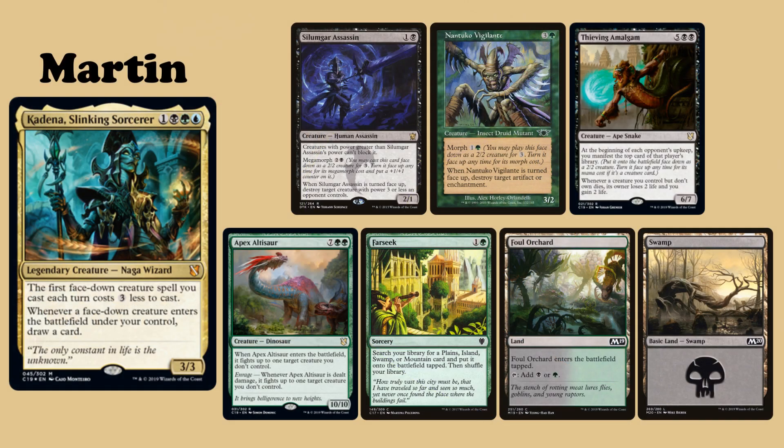My commander is Kadena, Slinking Sorcerer. I keep an opening hand of Silimgar's Assassin, Nantuko Vigilante, Thieving Amalgam, Apex Altisaur, Farseek, Foul Orchard, and a Swamp.